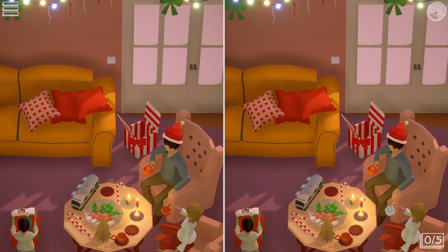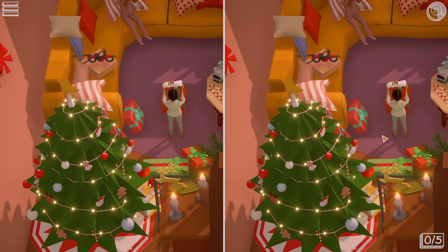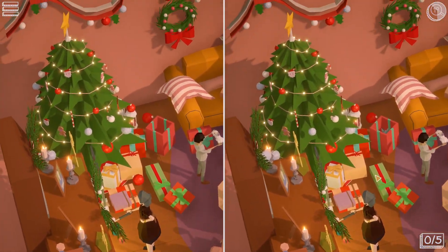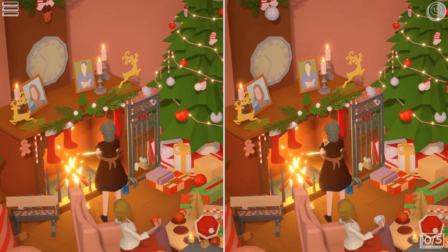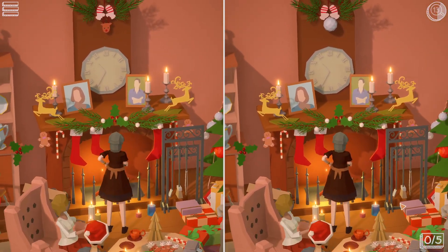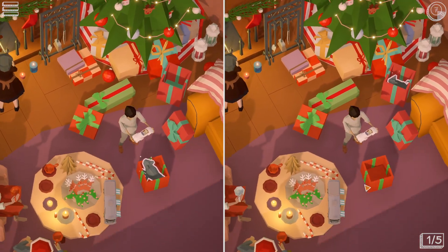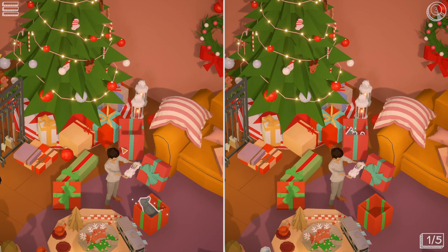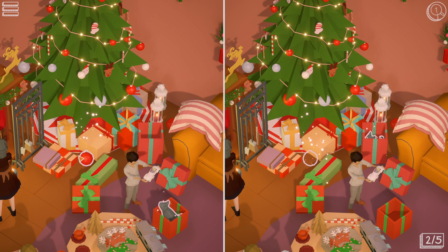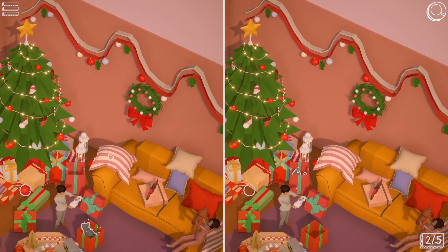Another Christmas diorama — this time just Santa left, so maybe this is just level number four. Let's find five differences. Santa left the gifts. I can see one difference — the cat is in this box here, and in this diorama he's in this box over there. I see another difference — the bulb is here. Let's find three more.